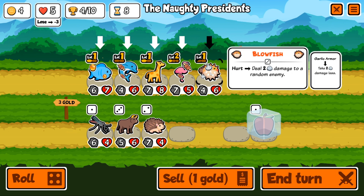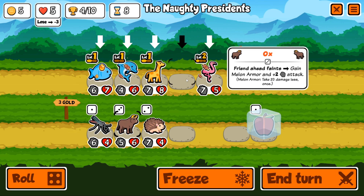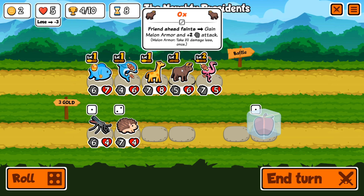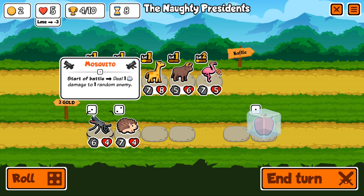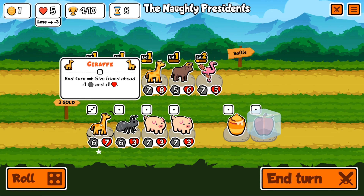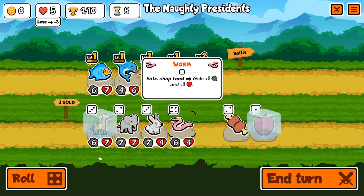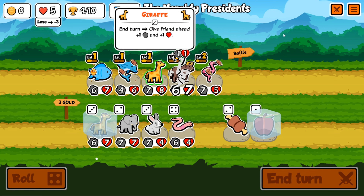Actually I'm thinking we sell the blowfish and move things around — put the flamingo up front and buy the ox. That way when the flamingo faints, the ox gets melon armor plus two attack from the ox ability plus two from the flamingo. That's pretty good. We'll give the ox the apple and freeze the giraffe so we can upgrade him next round.